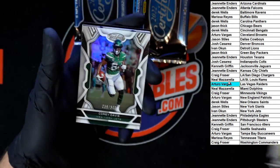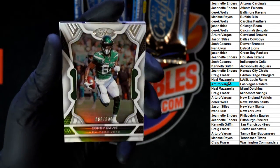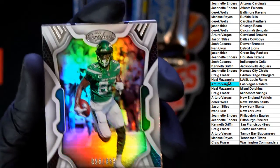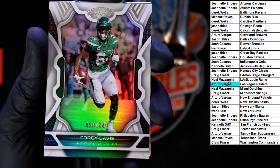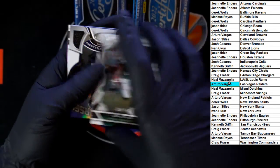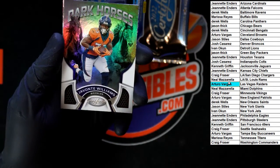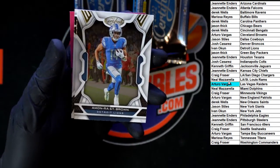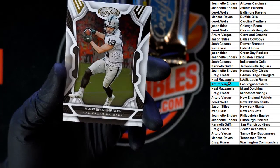Aaron Jones for the Packers. Got a numbered Corey Davis here — looks like 58 of 349. Behind that, Javante Williams, Dark Horses for the Broncos. Amon-Ra St. Brown for the Lions. And Hunter Renfro for the Raiders.